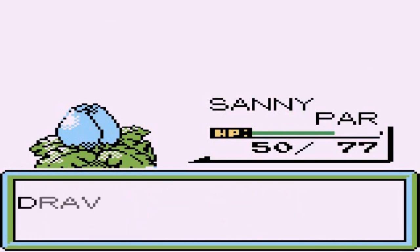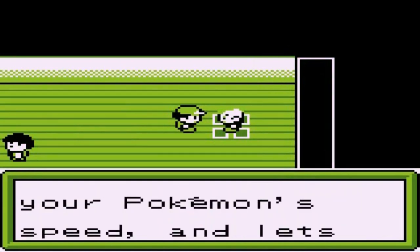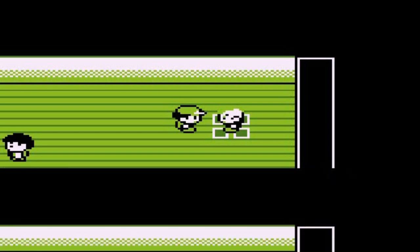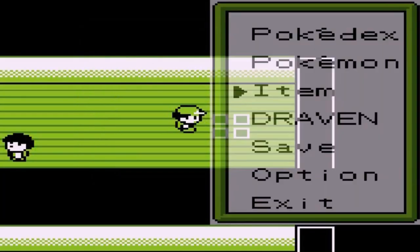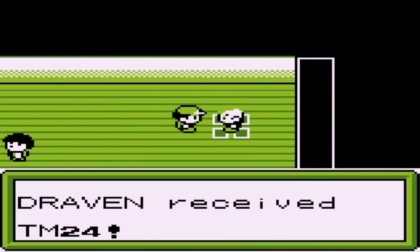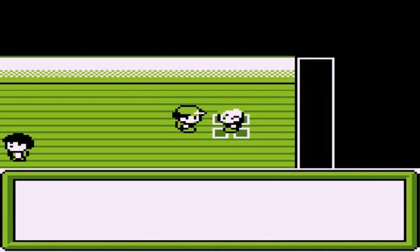Sparky says 'You aren't kidding, kid.' Here, take the Sparky Badge — he named it after himself, that's hilarious. The Sparky Badge increases your Pokemon's speed and lets you use Fly. He also gives us TM24, which contains Thunderbolt — teach it to an Electric-type Pokemon. The next gym is in Castro Valley, and his good friend Koji will give us a run for our money.